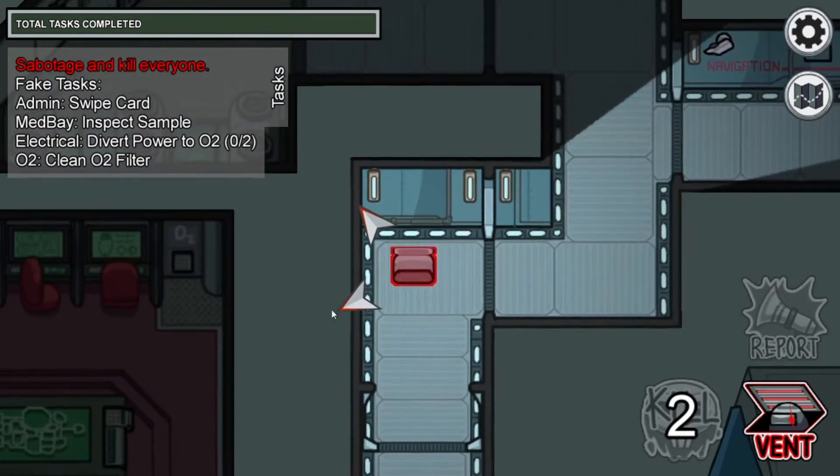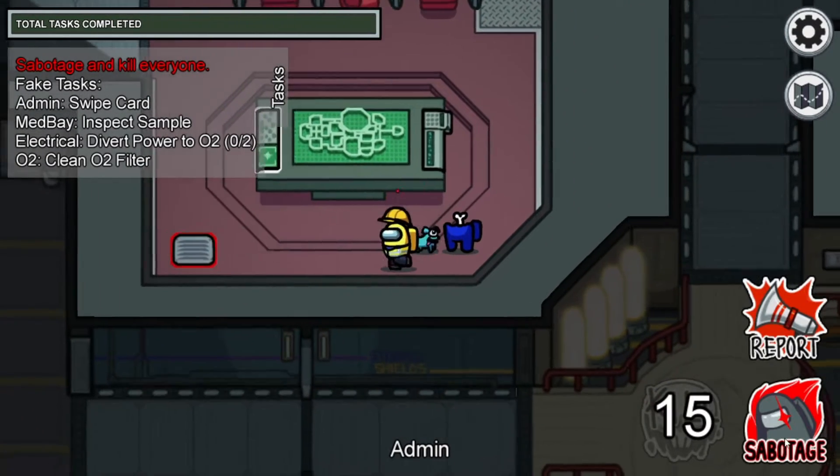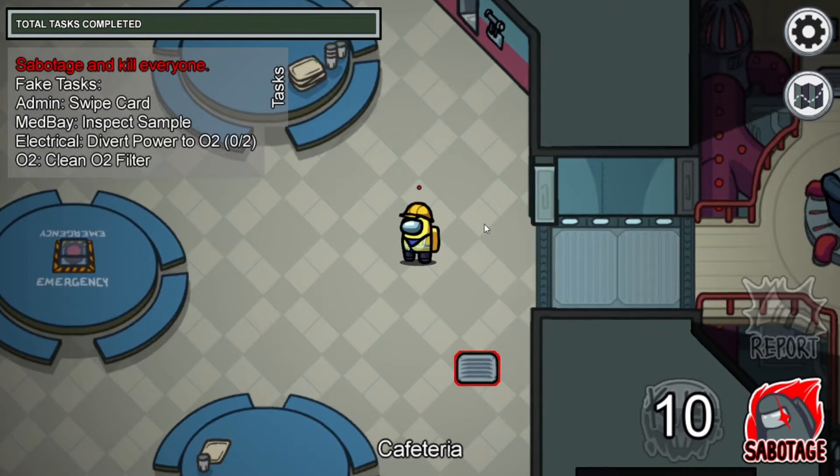So I'm going to go kill this person. Let me go through this vent. I'm going to kill this person. You could do that. You vent, get out of the vent. So that's how you be imposter in free play mode. Hopefully this helped.